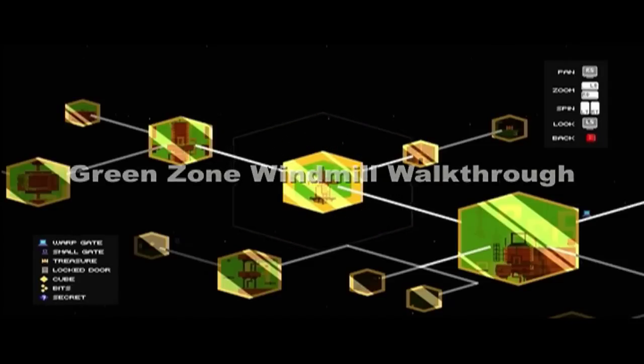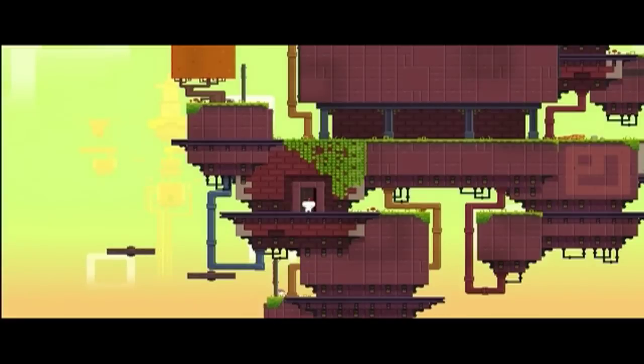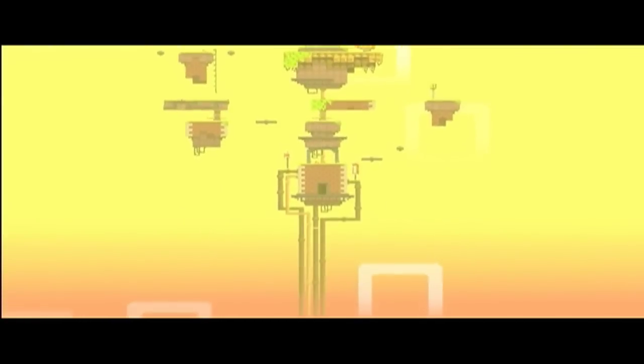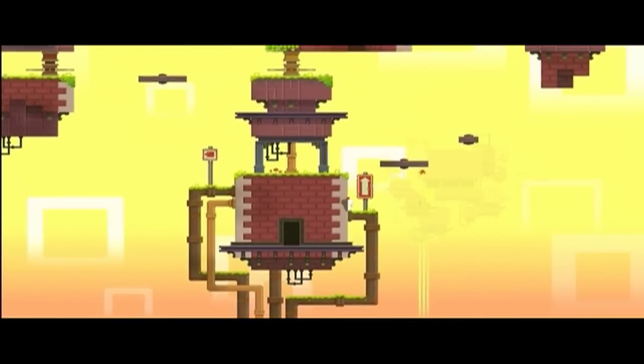This is the green zone windmill walkthrough. We're going to start at the windmill and how you get there is from the green zone warp area. Just go through that door and start climbing up as usual.